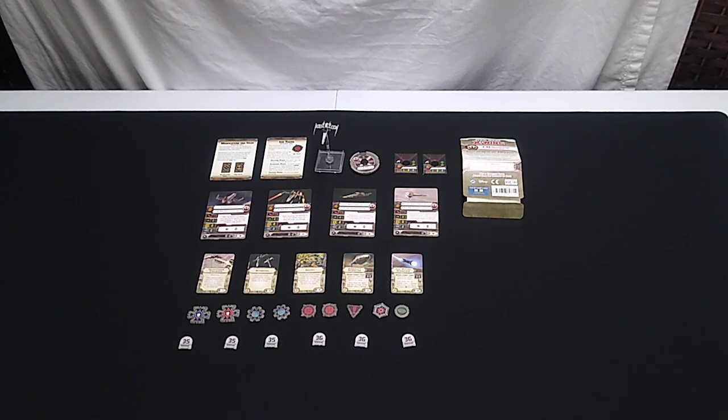I looked this up — this is from Wave 4, which was released in June of 2014. It had been nine months since Wave 3 had been released. There had been a few products released in the interim: those two huge ships, the Rebel Transport and the Blockade Runner, and also the Imperial Aces expansion set. But players were hungry for new ships, so this was probably a welcome addition.